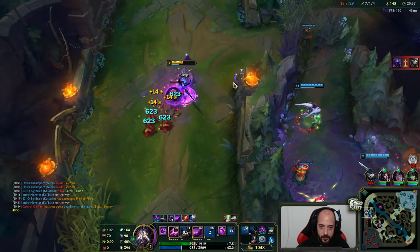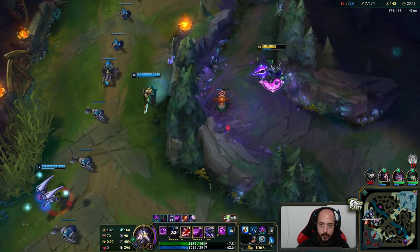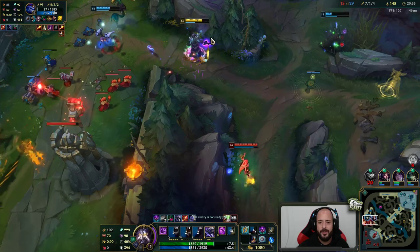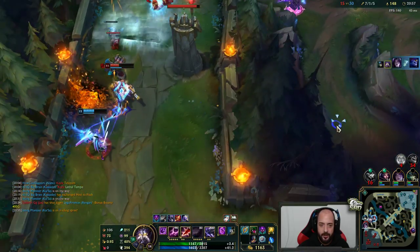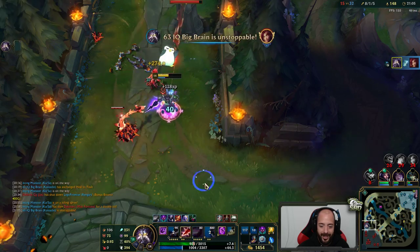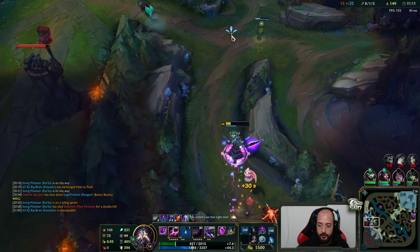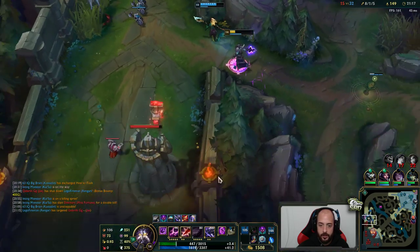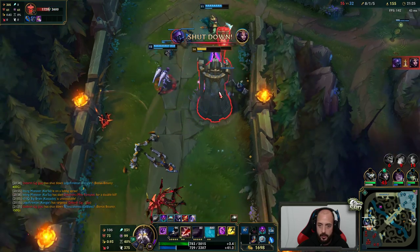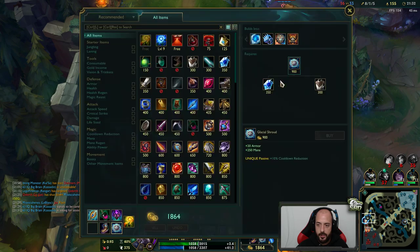I have my ult at 4 stacks — look at how much damage my ult does, that's 600 damage. The base of it is only like 220 right now for rank 1, but when I have it stacked up like that it does way more damage. The shield part lasts longer. Finishing the Seraph's right there. Beautiful — shove the tower. We should reset and go to Baron.